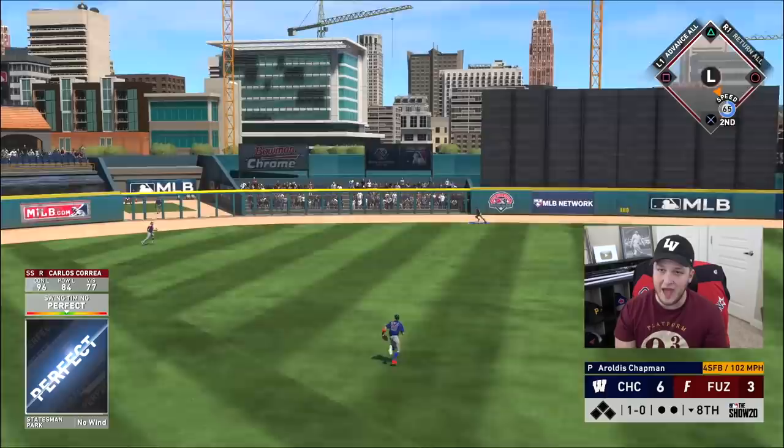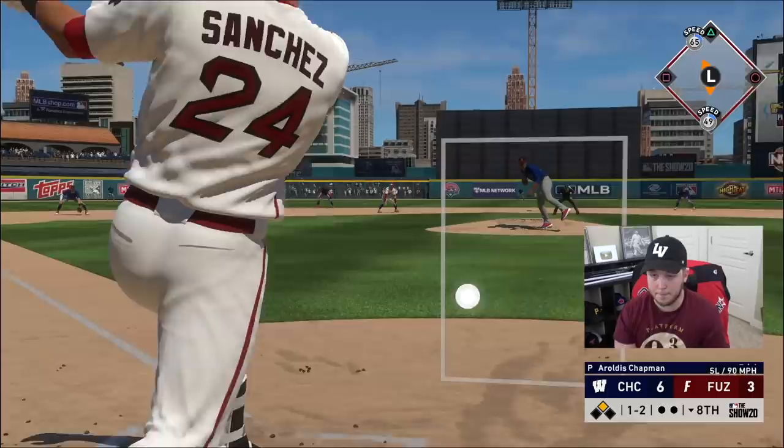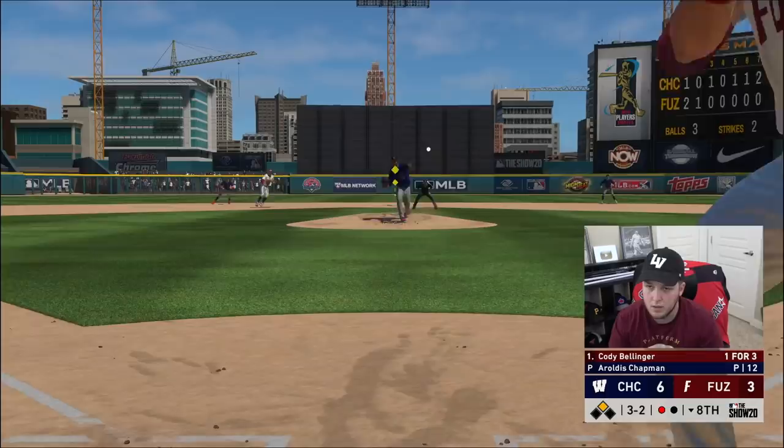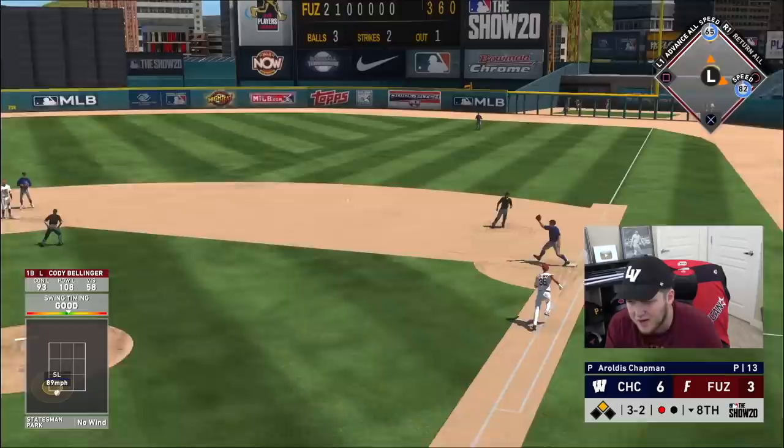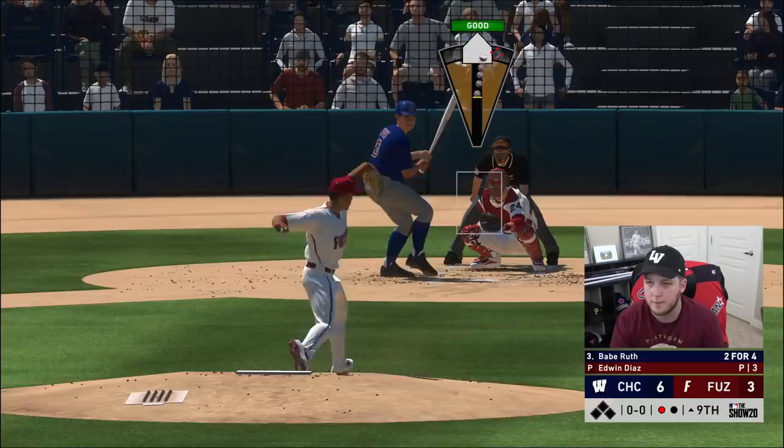A perfect 102 fastball from Carlos Correa is a double — at least we're on base. I can't even advance the runner. This is going to be Fernando's last at-bat of the game. I'm not going to win this game.